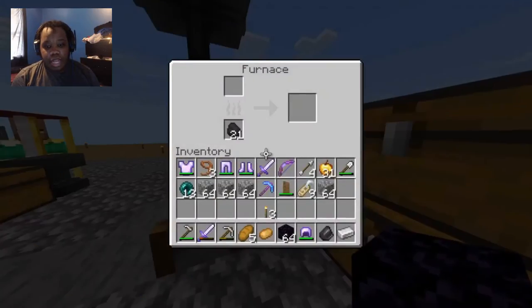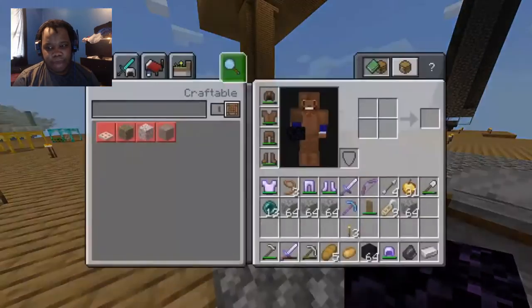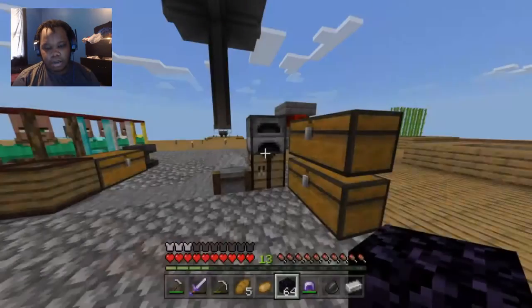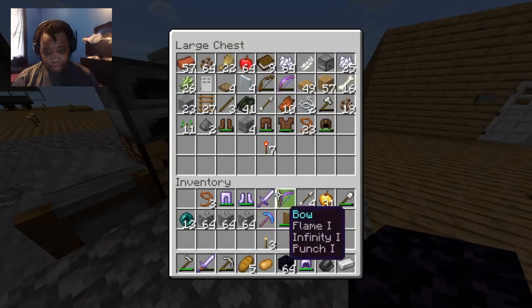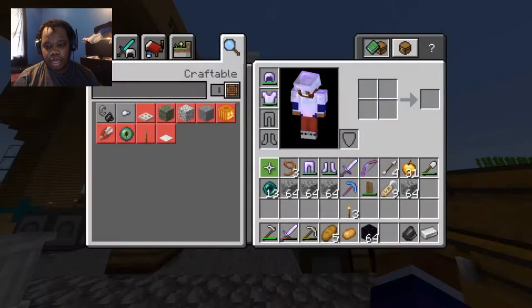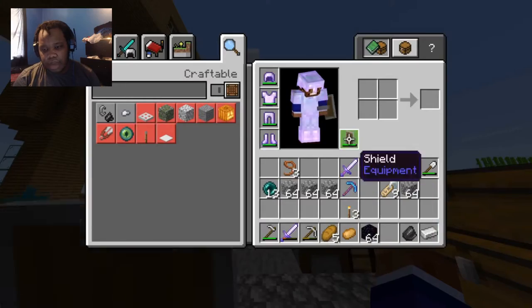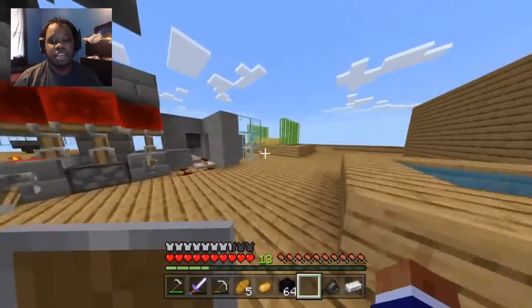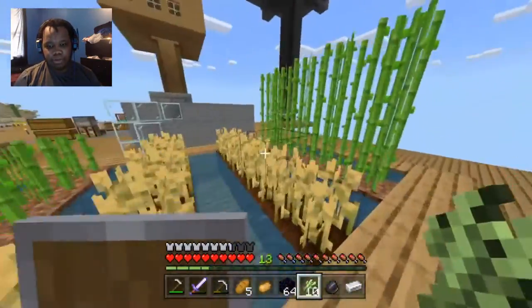Grab the bow and arrow, grab the apples, grab the diamond pickaxe and all that stuff. We're gonna also grab the netherite, and since we're going to be heading out there it's gonna be massively crazy. Let me take off this armor that I have on and put this armor in here. I'm gonna have to make the platform before we do that.